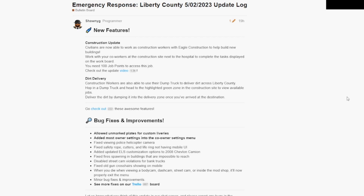Dirt Delivery: Construction workers are also able to use their dump trucks to deliver dirt across Liberty County. Hop in a dump truck and head to the highlighted green zone in the construction site to view available jobs. Deliver dirt by dumping it into the delivery zone when you have arrived at the destination.